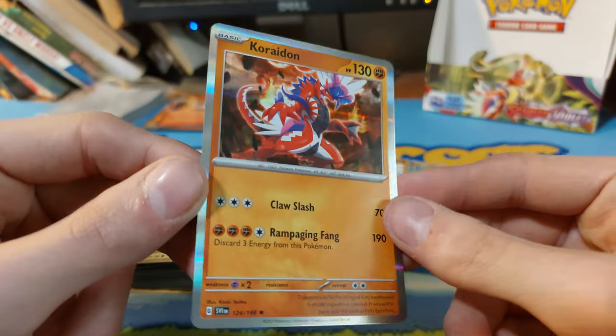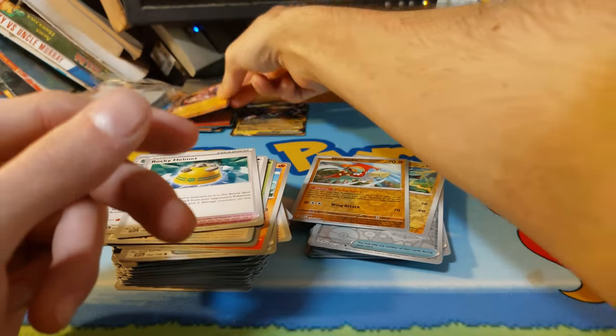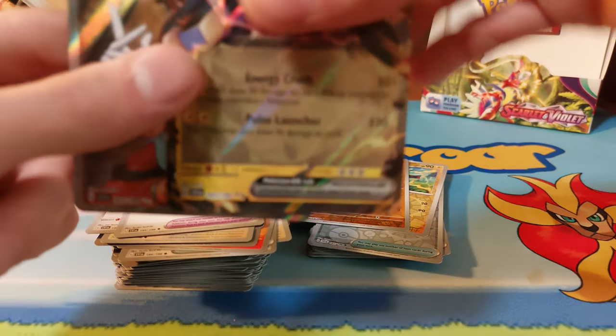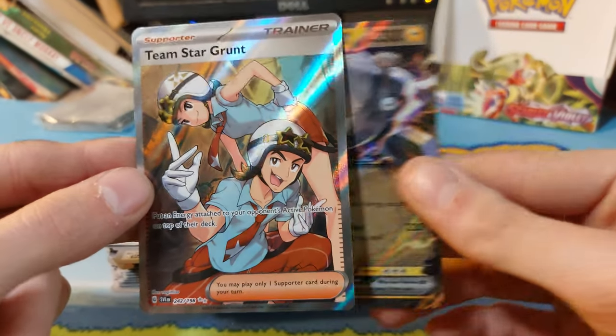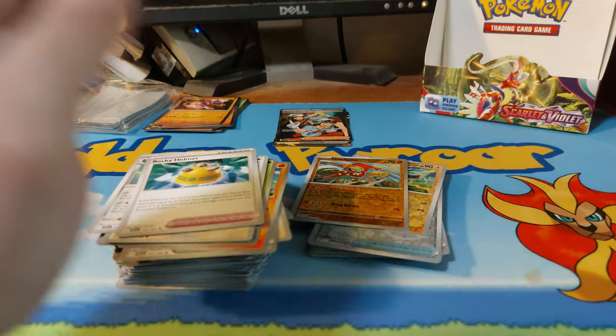We're ending it off today with just a Cryogonal — I was going to say non-holo, but there are no non-holos in this anymore — just a Cryogonal holo. But the things we managed to hit out of this: the two hits we got are a Team Star Grunt full art and a Magnezone EX. But that's gonna be it — I will see y'all in the next video, bye!